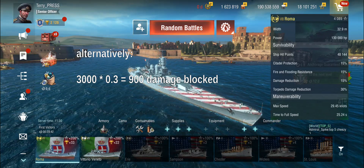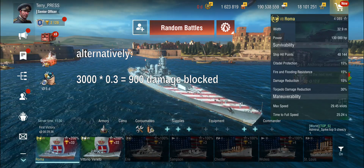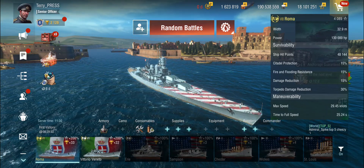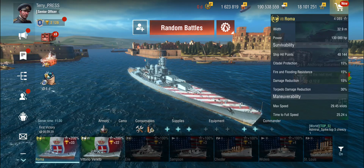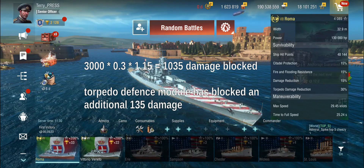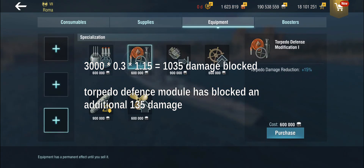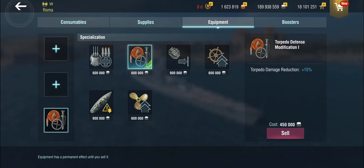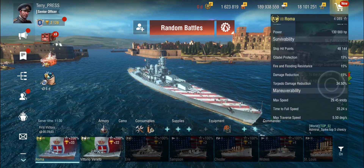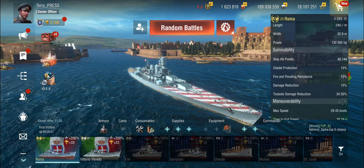If you're using the torpedo defense module — and the same works for all other percentage-based systems — you don't get 15 percentage points, you get 15% of that factor. So you're multiplying 0.3 by 1.15, because you get 15% extra on that. After refreshing the stat, we are now at 34.5%, because it is 0.3 times 1.15.